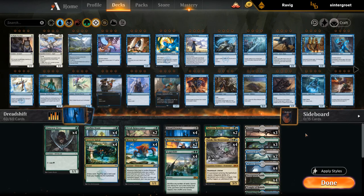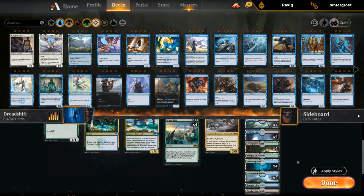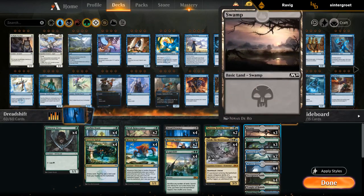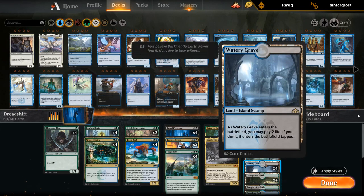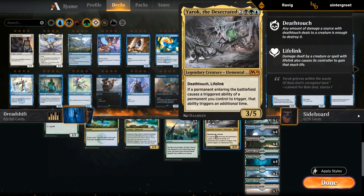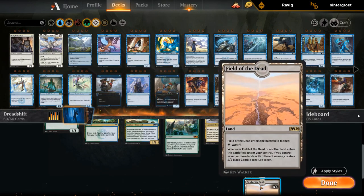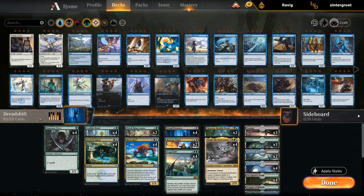The mana base is the tricky part since we need to balance having enough Swamps for Dread Presence, enough differently named lands for Field of the Dead, while still being able to cast our spells on curve. We've got three Swamps, three Forests, two Drowned Catacombs, four Watery Graves and four Overgrown Tombs for Dread Presence, one Temple of Malady that also lets Yarok scry twice, four Breeding Pools, two Hinterland Harbors, one Temple of Mystery, and two copies of Field of the Dead.